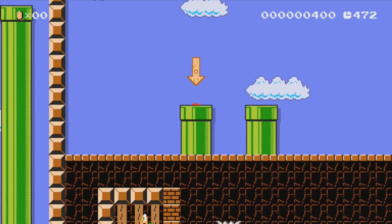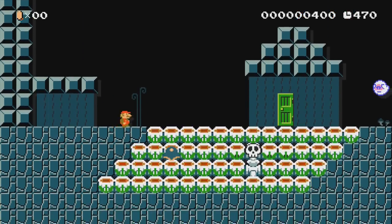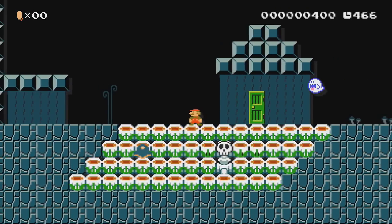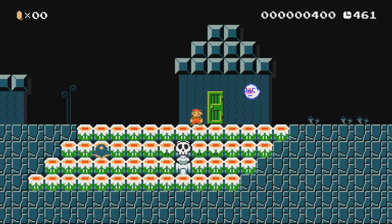Unfortunately there's not much we can do here because we have no ammunition. We've reached the crime scene — a field of flowers. We got a dead body in there. This looks like a murder weapon. And a witness? Or the ghost? Are you the ghost? I don't know.